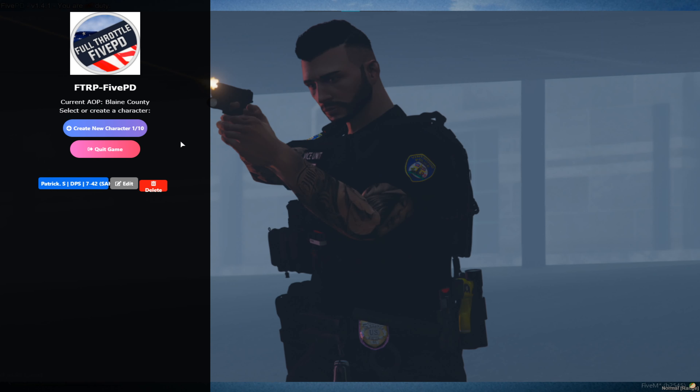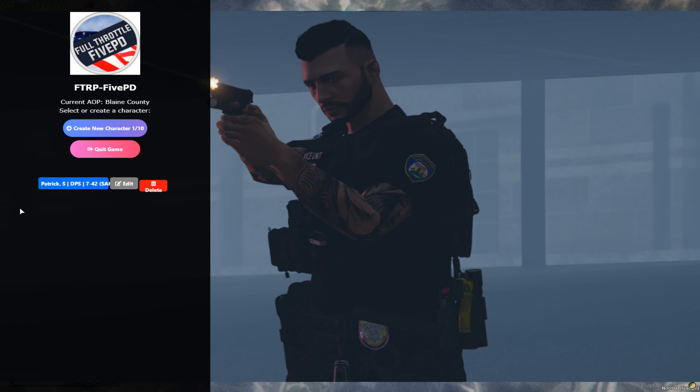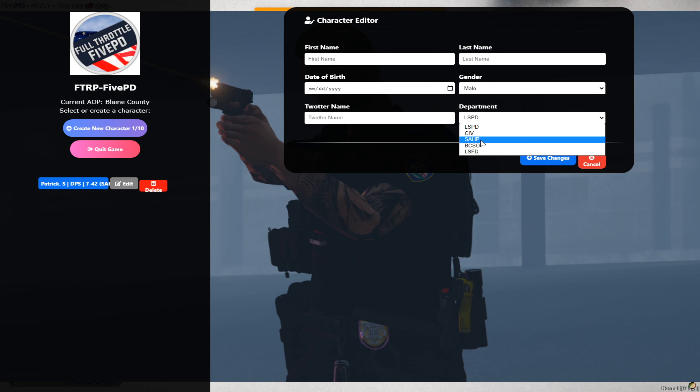Now I'm getting into the FTRP menu. When you get here it's going to ask you to set your name — first name and last name. You put your English name, or a fake one if you want. Then put your gender — male — and then choose your department. I choose SAHP, which is Highway Patrol, but I go to DPS.